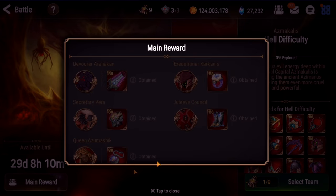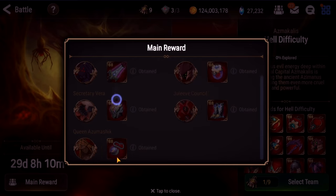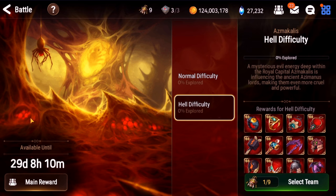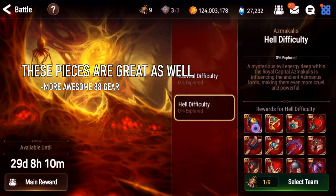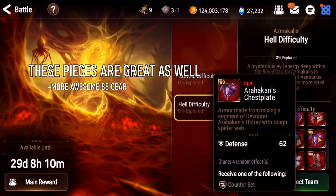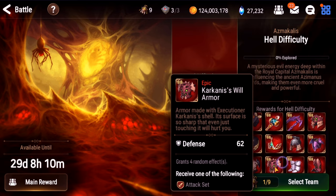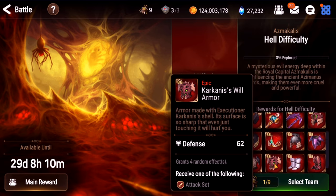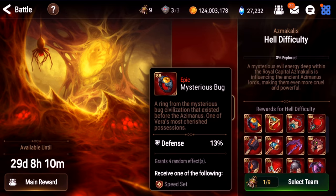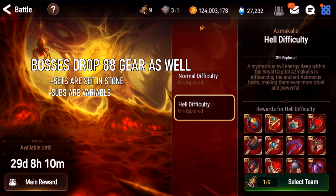Outside of that, the first time you clear the bosses they actually drop some pretty sick gear. I can't get them anymore, but the very first time you beat the boss you'll get one piece of sick gear. Also, every time you kill them they can drop a random piece of gear, and some of them are pretty good, like this counter chest — some of these counter chests are my best gear in the game. The sets are hard-coded though, so sometimes it's not the set you want. But in general, these drops are excellent and pretty on par with Reforged gear.